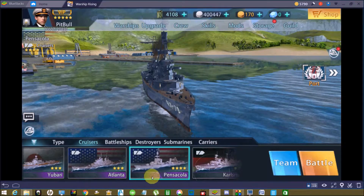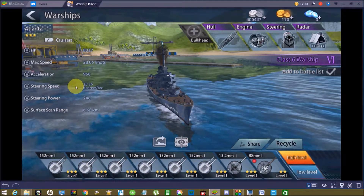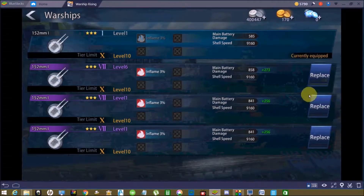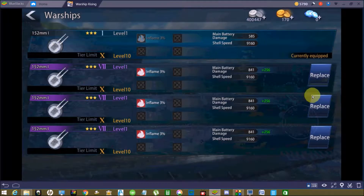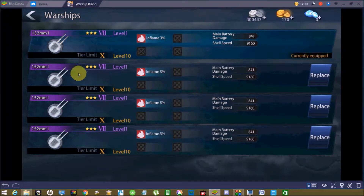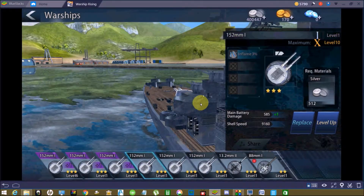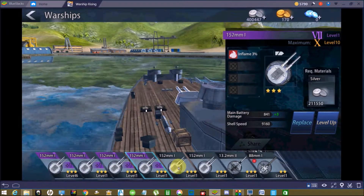Back to my Atlanta — we'll open up the Atlanta and head to upgrade. I'll click on the weapon I want to replace and replace it with the purple, more powerful weapon taken off the other ship. The more powerful weapons you've taken off other ships will automatically list in a row from most powerful to weakest, so you don't have to go through your list trying to find the guns you just removed.